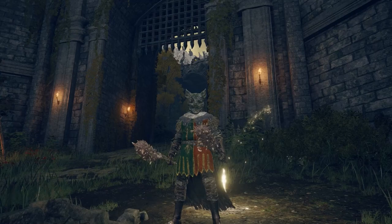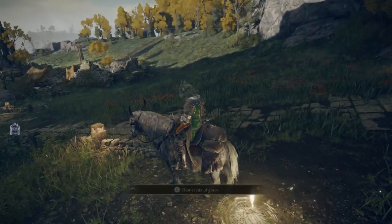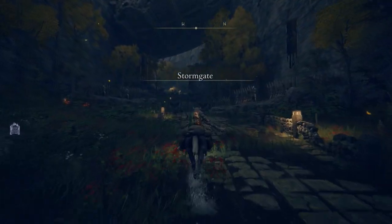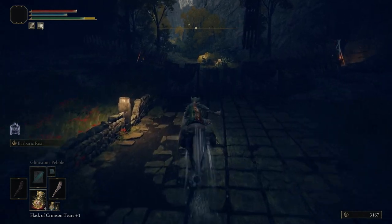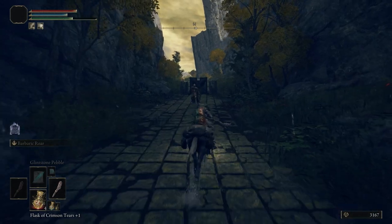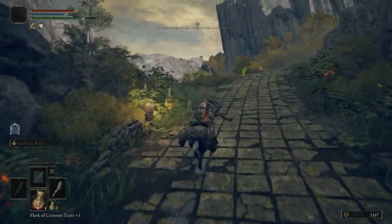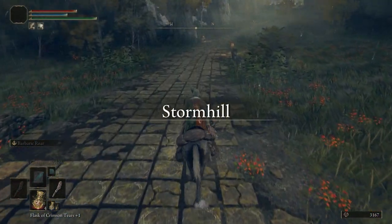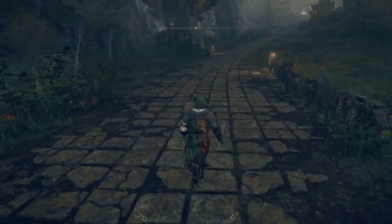We're going to Storm Hill Shack. Starting from Gate Front Ruins, we're just going to run through it — don't pay attention to that — just run, run, run. We'll get off here just to show you guys the gist of what's happening.